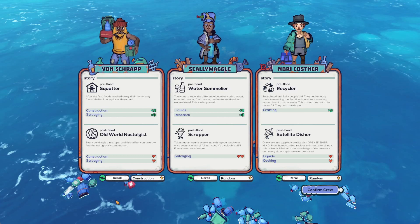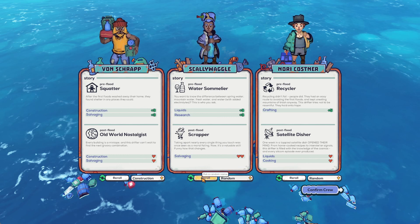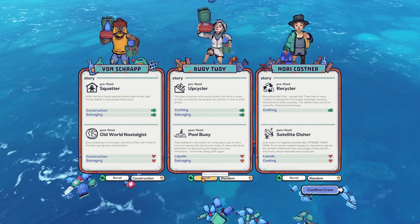Hey folks, this is Vint with Ants Gaming Addiction, and today we're going to quickly check out Flotsam. This is a game that you can currently find on Steam's early access program for about 25 bucks or so. There is a 25% discount during the Christmas New Year sale, so if you want to get it for a little bit cheaper, you totally can.